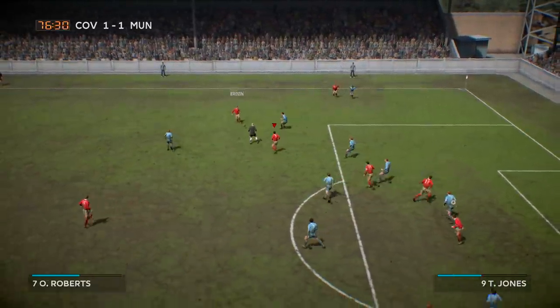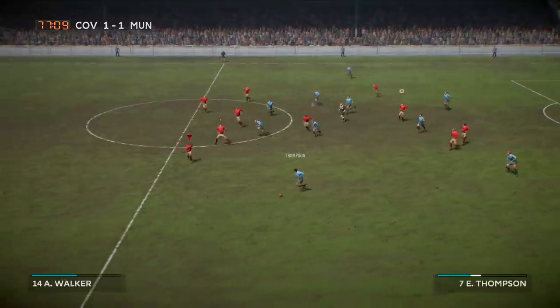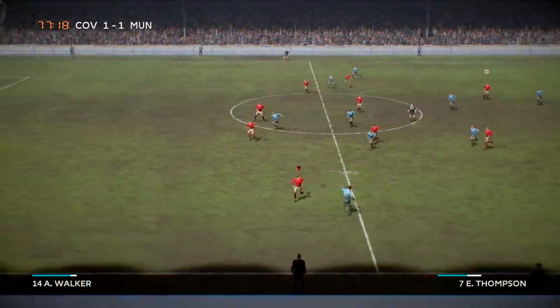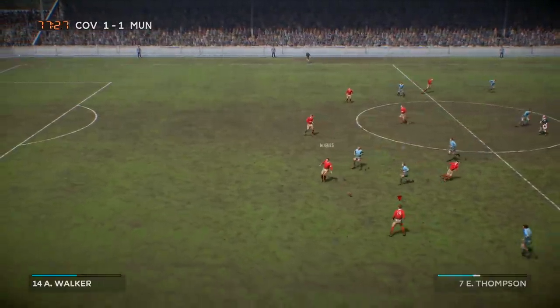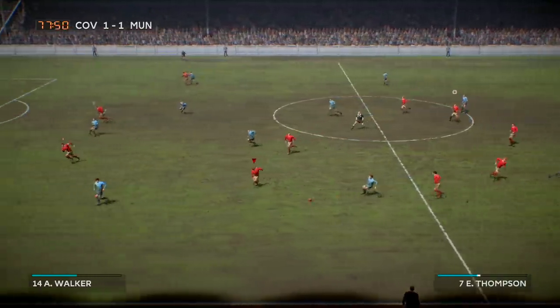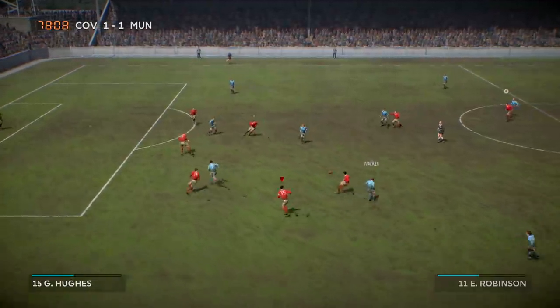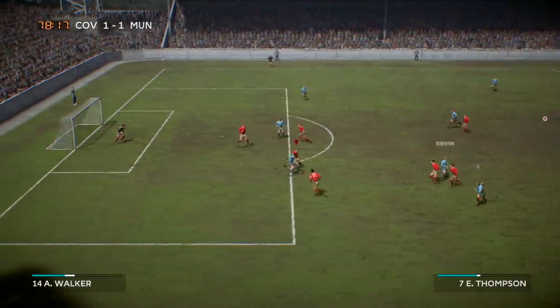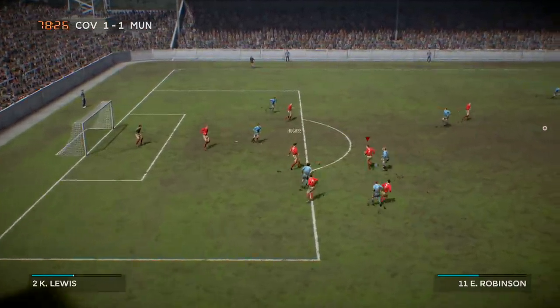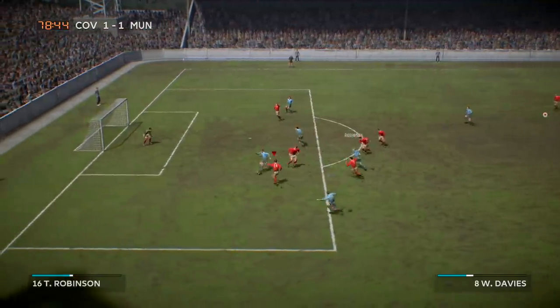If FIFA 1960 came out, it would look something like that. We've got Thompson on the ball — he goes across, Hughes, player through — loses out. I told you the AI wasn't too bad in this little game mode. They should just make a game mode like this in FIFA 23 — just have a 1960s match. They do have the assets for it. They just need to transport this into the game, like they did with Volta. They could do it if they want.